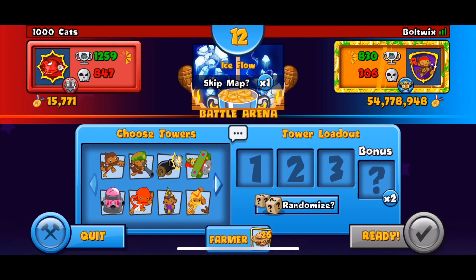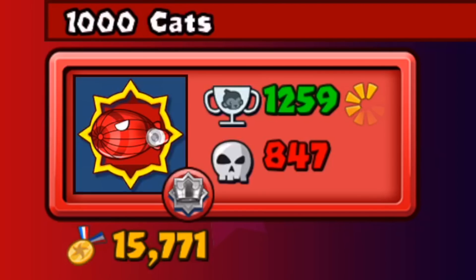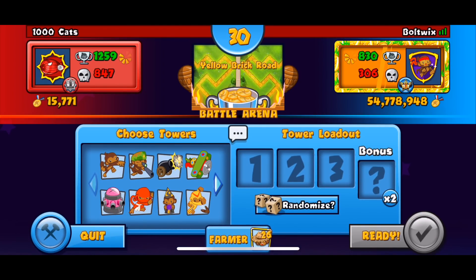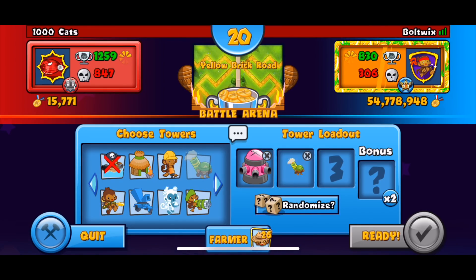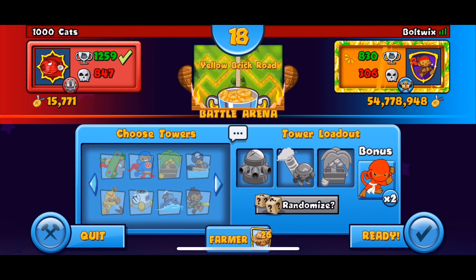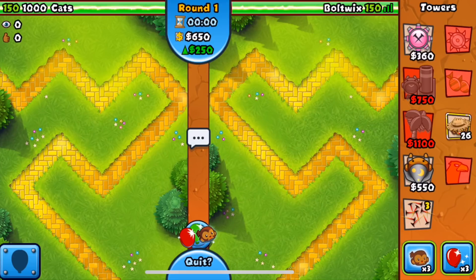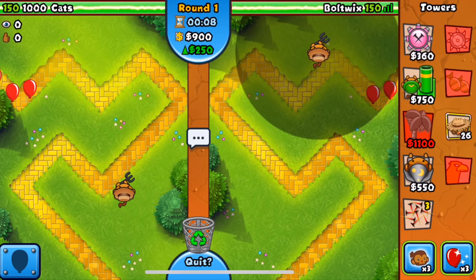Our first opponent we got today is 1000 cats - definitely does not look very experienced. We got the map ice flow so I'm actually going to be skipping that map. We're not gonna be using any DFA or anything like that. We got yellow brick roads and I'm probably gonna go with tack mortar because tack mortar is just a fun strat to use and it will definitely work on this map. He says good luck - good luck to you as well, 1000 cats. What a nice dude.